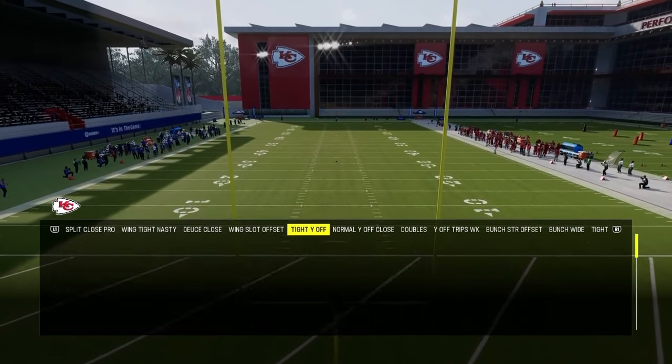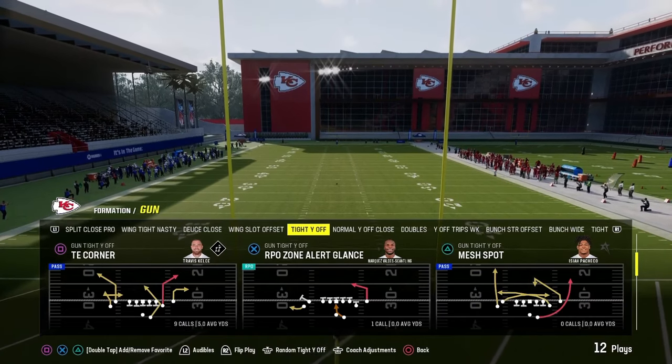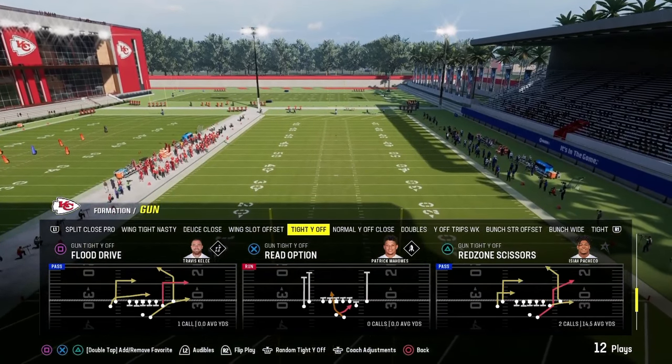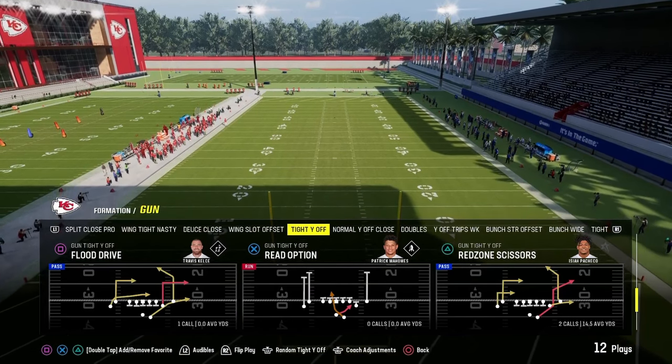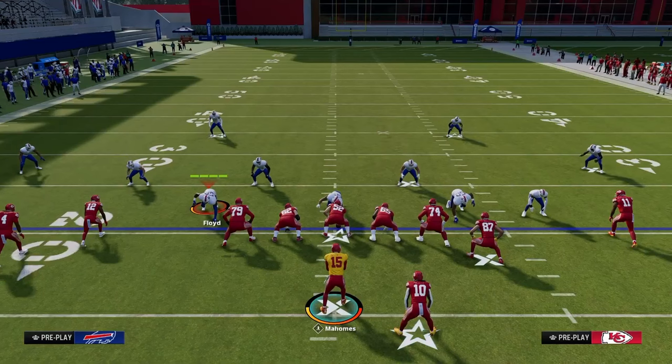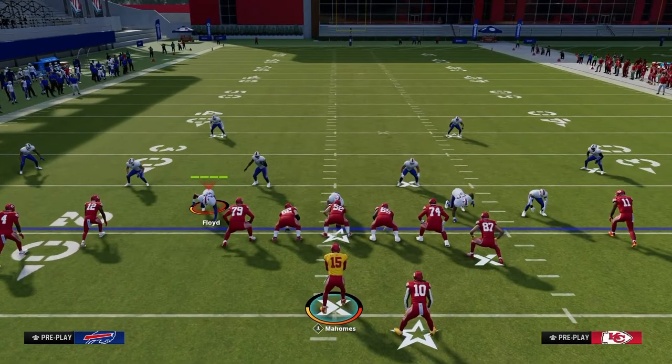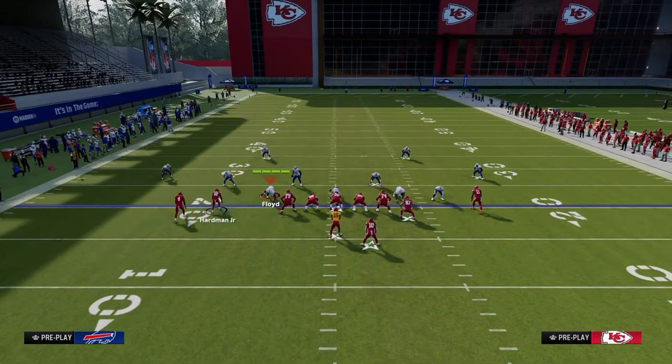Our base play for this formation — the play we're going to come out in pretty much every single time — is going to be play flood drive. It's an incredible power play and it really does make this offense tick. For the first setup of flood drive, the main way we're going to be running this offense is with our running back to the wide side of the field. That's going to make the best use of everything we can do in this formation.